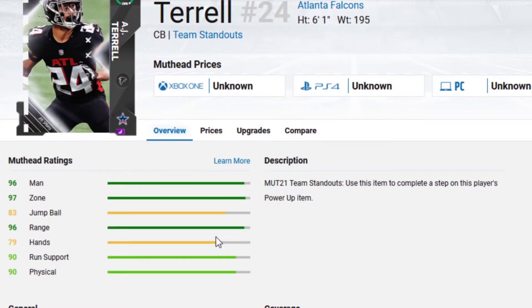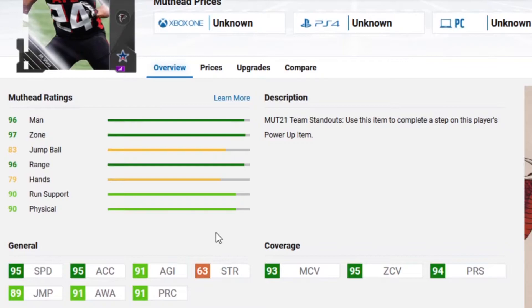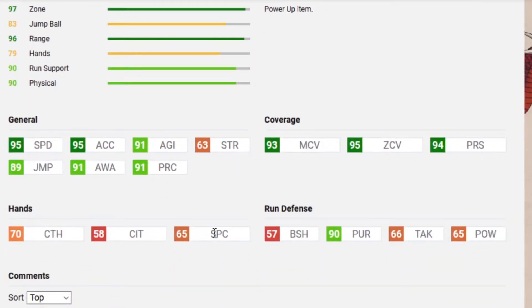Next card is going to be AJ Terrell. He is a cornerback for the Atlanta Falcons. So 95 speed, 95 acceleration, 91 agility, 91 play rec, 91 awareness. He's got 93 man, 95 zone, and 94 press. So with the power up, he'll have 99 man, zone and press. He'll also have maxed out speed if you put him powered up and on a theme team, or even just without a theme team. This is a very good card, very good cornerback.